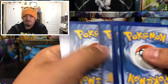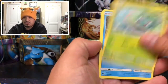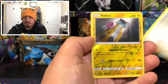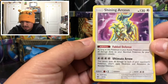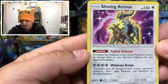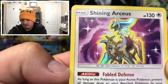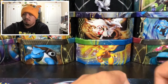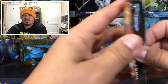Pack eight: we have a Stunfisk, Pikachu, Bulbasaur, Totodile, Shroomish, Ultra Ball, Pokemon Breeder, Raikou — that is a reverse holo rare, nice — and a Shining Rayquaza rare card right there! Check that out, that just looks so awesome. That shining card is an amazing pull.